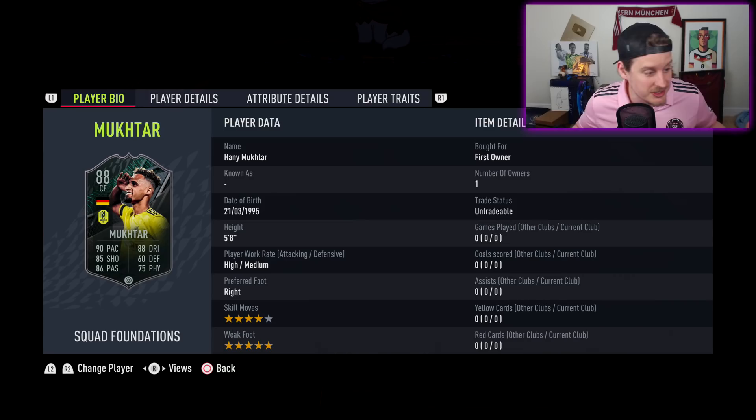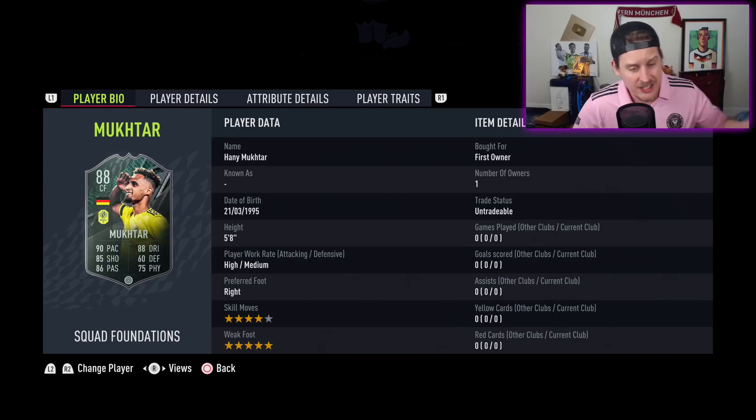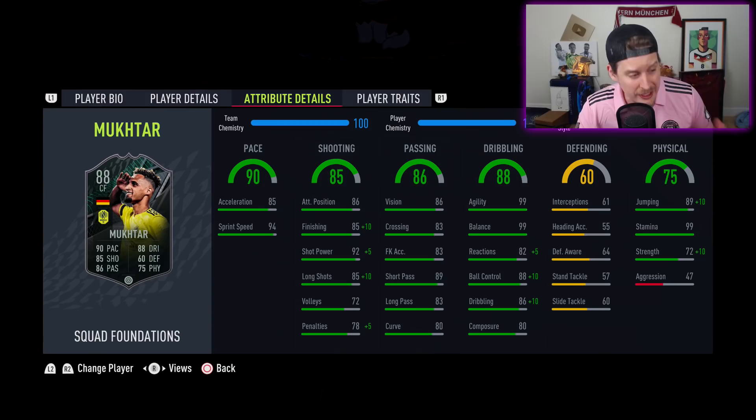Four-star skill moves, five-star weak foot. EA upgraded him from three-star to four-star. He's 5'8", high medium work rates, average body type, and some stats that look really cracked. If you remember his Silver Stars card from last year — one of the first Silver Stars cards to ever come out — smash like on the episode for Hany Mukhtar.